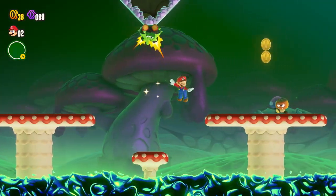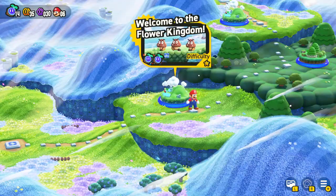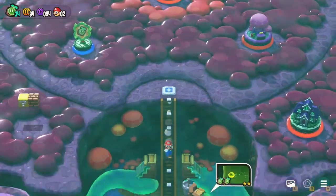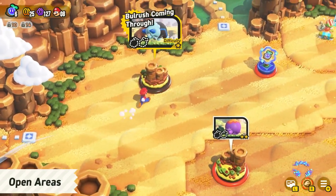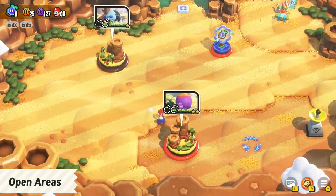A rich variety of courses await. Move around the map in each world to select a course. You can even walk freely through open areas you find, and play the courses in any order you like.